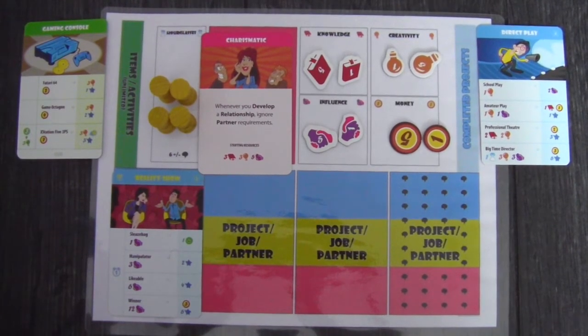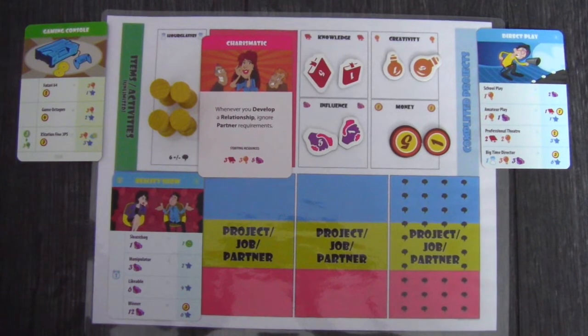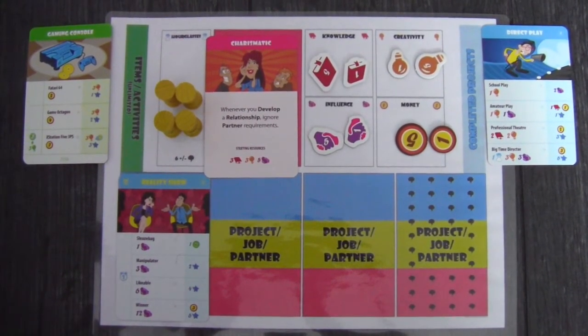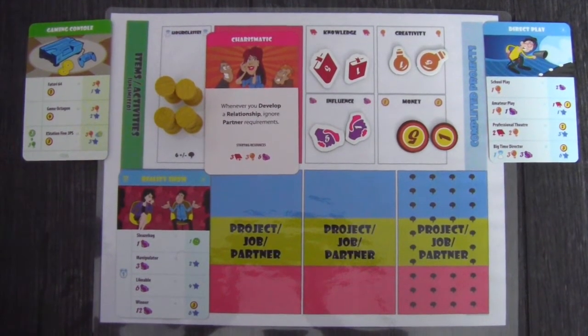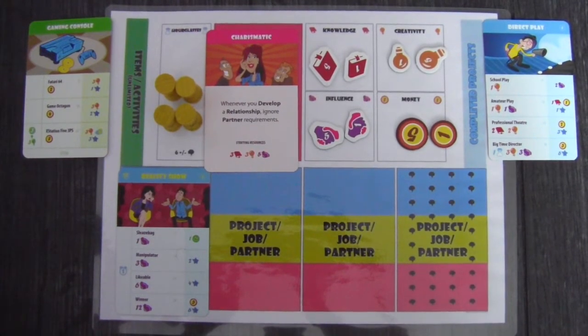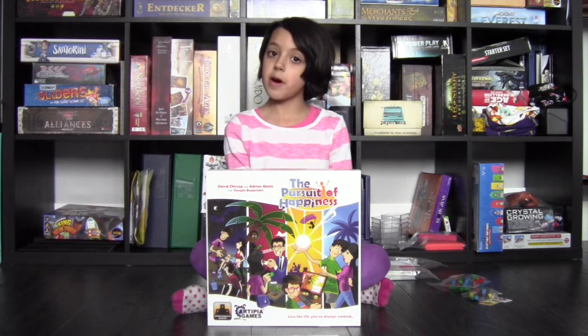This is important because you can only have three active projects and one partner. If you take more, you add stress for each additional one. By the way, these player boards don't come with the game — we got these fan-made ones from BoardGameGeek. You can put another hourglass on a spot, but this will add to your stress.